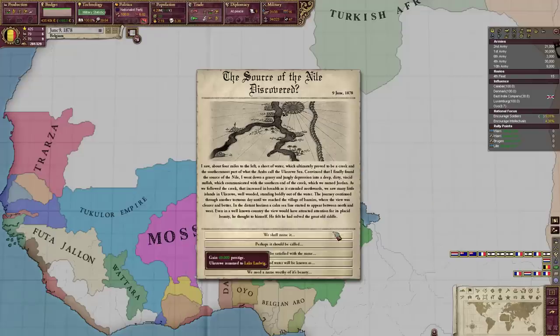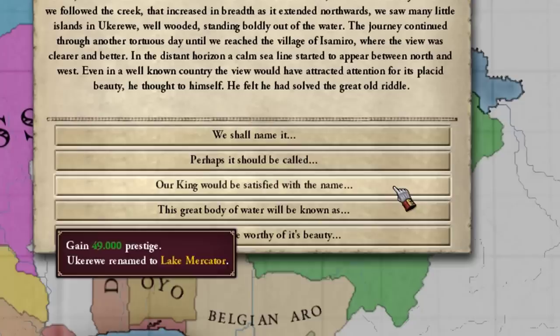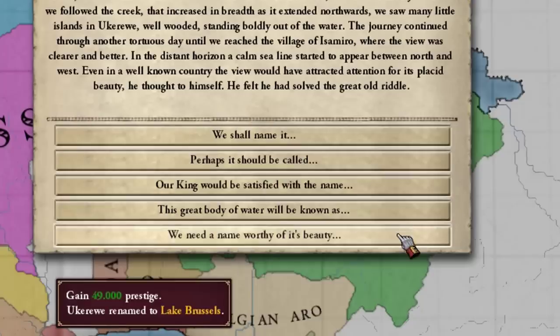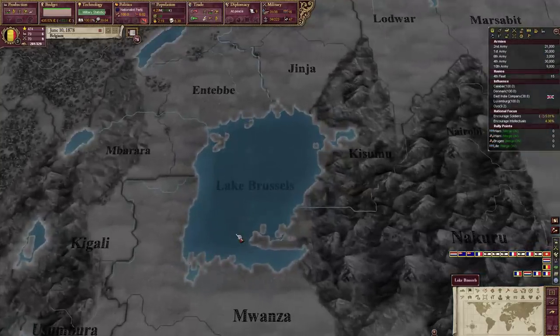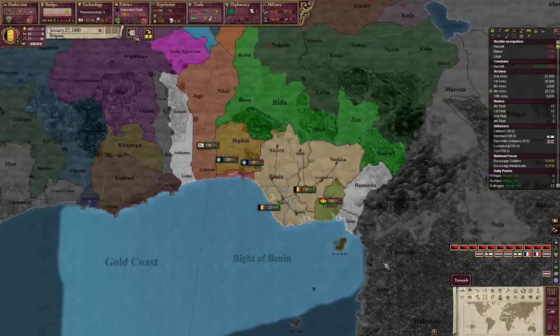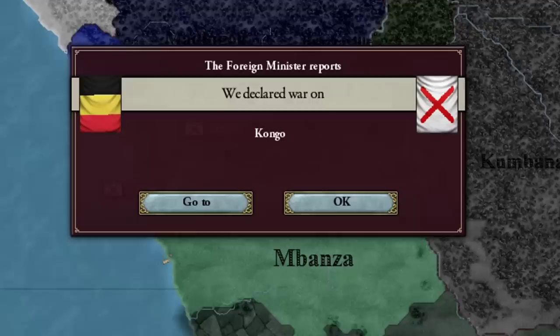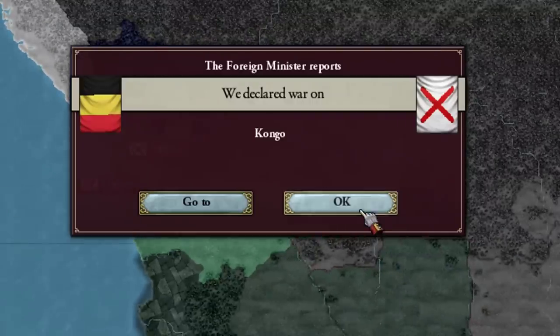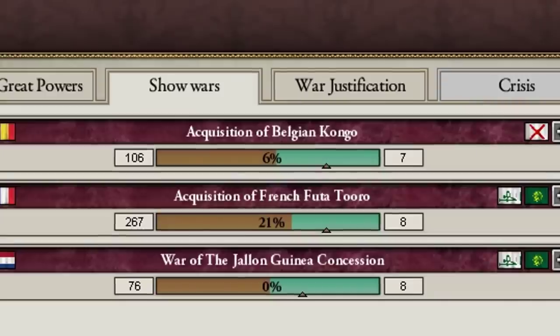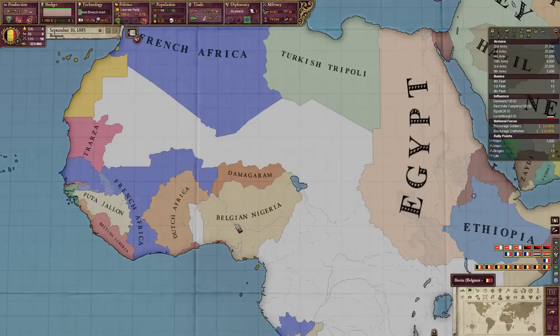I also found the source of the Nile - I'm calling it Lake Brussels. This is epic. Of course I'm going to declare war on the Congo - it would be a missed opportunity not to.